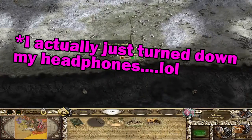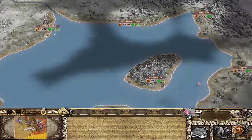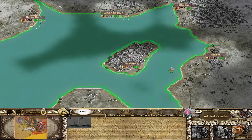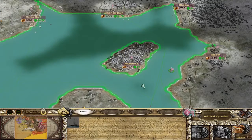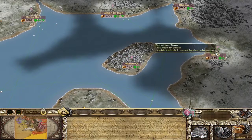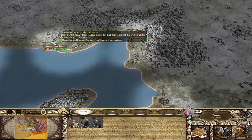Looks like I just lost my audio — let me check on that. Sorry about that guys, I fixed my audio. But anyways, right before we ended that turn, I noticed that I have these longboats here that we have no need for, and their upkeep is 150, so we're gonna go ahead and disband the fleet. There's just not really a use for them, so no point in having them around.